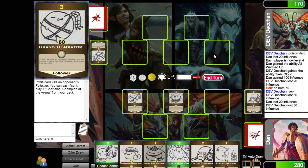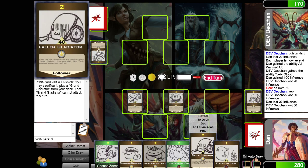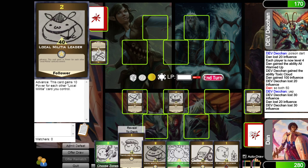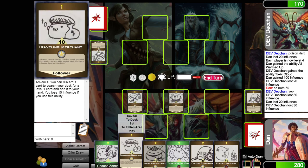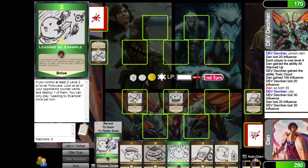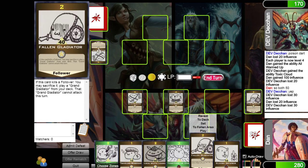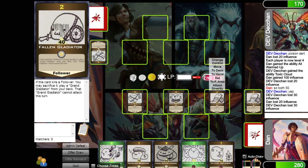Now this is definitely a free attack for 30 more to him. Now it gets really cool — I can summon a follower and attack. All followers I control gain 10 power as long as this guy's in play, buffing my other two guys a bit. Or I could play the traveling merchant and search for a card I'll actually use. I think I'll replace my lost Fallen Gladiator — this is a clean 70 right to the face.